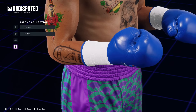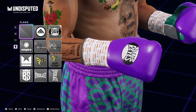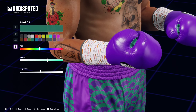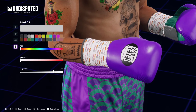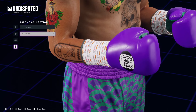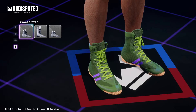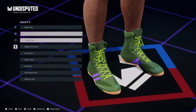We make sure we get purple gloves. You can put a logo on there if you want — I put the Reyes logo on there. You can remix this however you want.